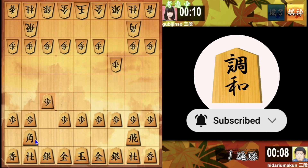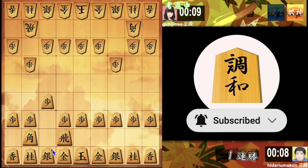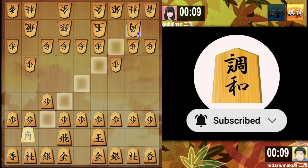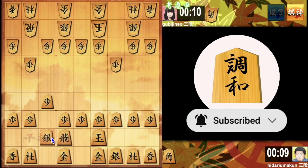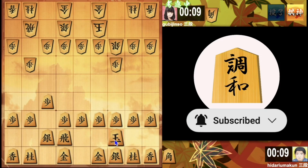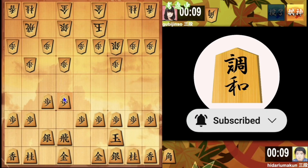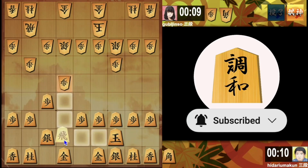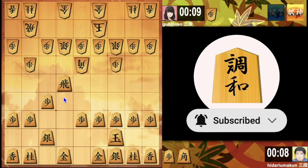Now I decided to play bishop exchange for the static rook. This strategy is another good opening, I think. All you have to do is just trade bishop and castle into mino, so it's very easy to play. He pushed pawn to 4-6 early, so I counter-attacked with my rook and pushed pawn to 4-5.